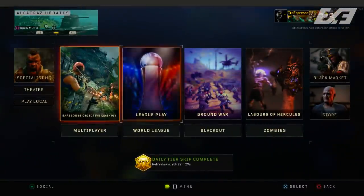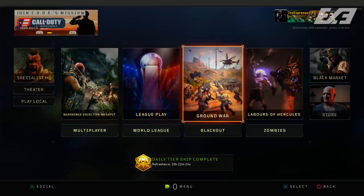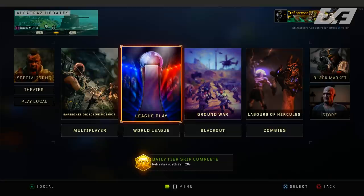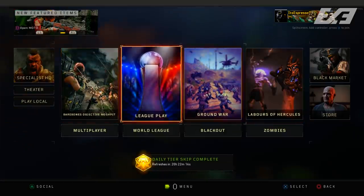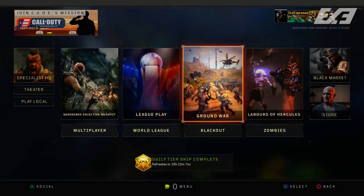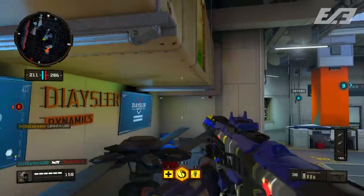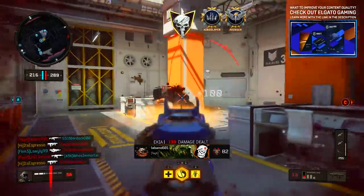Outside of the date, we're going to have a lot of content coming across the main three modes — MP, Blackout, and Zombies. Surprisingly, there's actually content for all three this time around. The last operation we only saw the gauntlet introduced for Zombies, but this time there's something for each mode. Let's talk about the MP front since a lot of you probably play MP more than Zombies or Blackout.